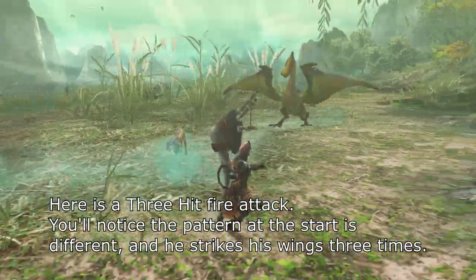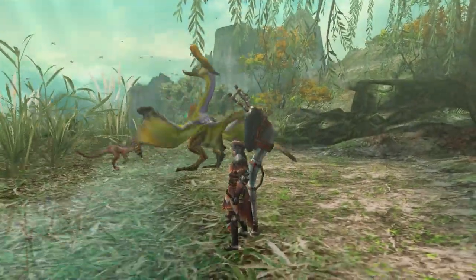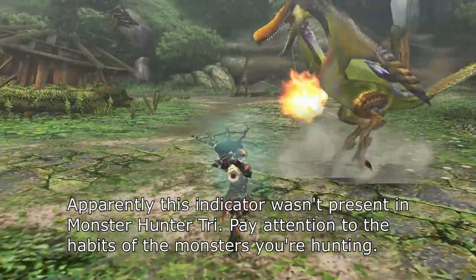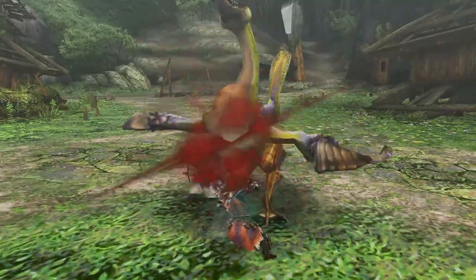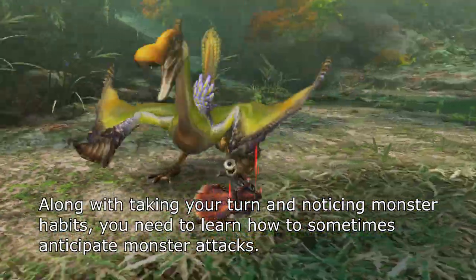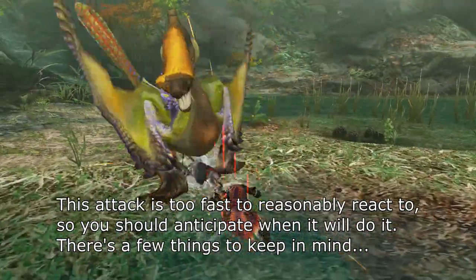Here is a three-hit fire attack. You'll notice the pattern at the start is different, and he strikes his wings three times. Apparently this indicator wasn't present in Monster Hunter Tri. Pay attention to the habits of the monster you're hunting. And finally there's the fast fire hit. Along with taking your turn and noticing monster habits, you need to learn how to sometimes anticipate monster attacks. This attack is too fast to reasonably react to, so you should anticipate when it will do it.